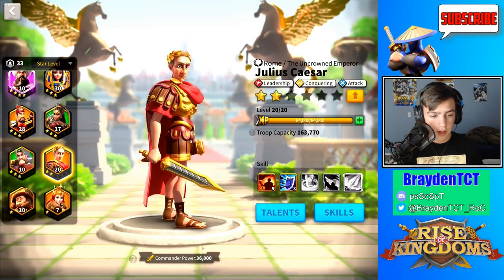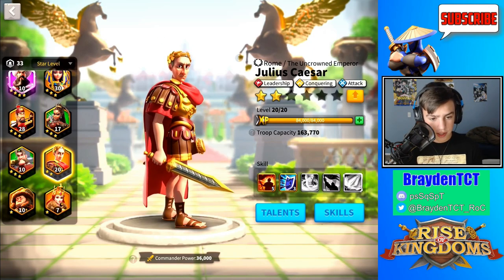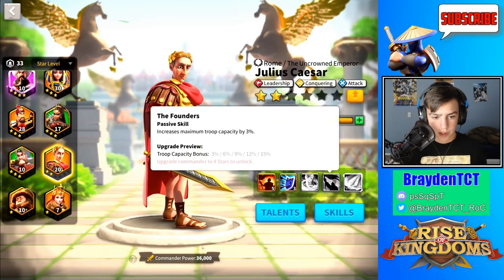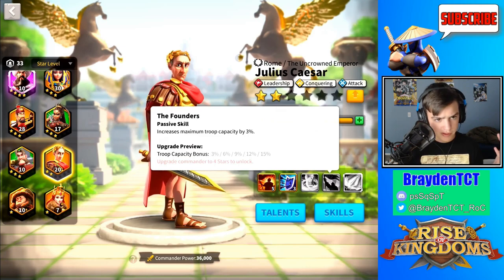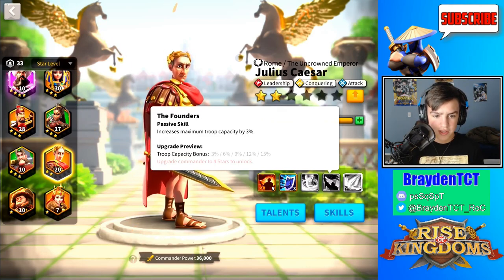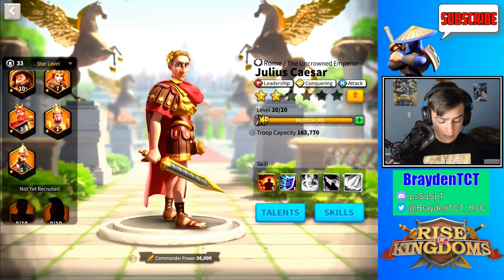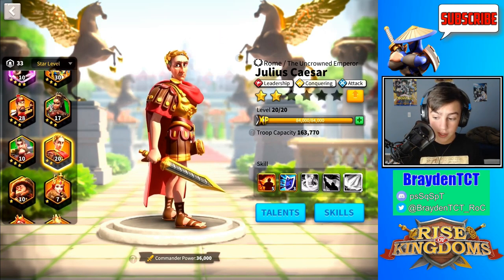Now, Caesar — I was just talking about him. Like I said, he is a lot like Frederick. He also has the same skill as Frederick with 15% troop capacity. This isn't great for rallies. To clarify, it just increases the army — if it has 200,000 units, it would increase it by 15%, making it something like 230,000. But it doesn't increase the rally capacity; it only increases the number of troops in that one army instead of the entire rally. There is Mehmed that does increase rally capacity, but I'm going to be talking about him later.